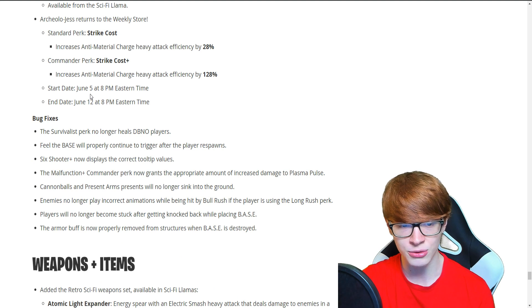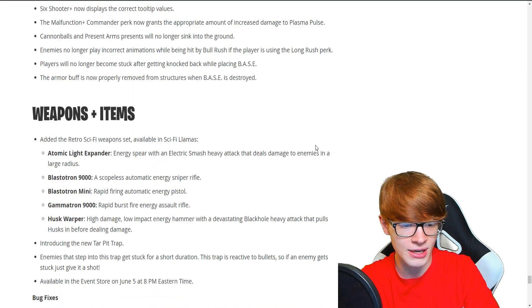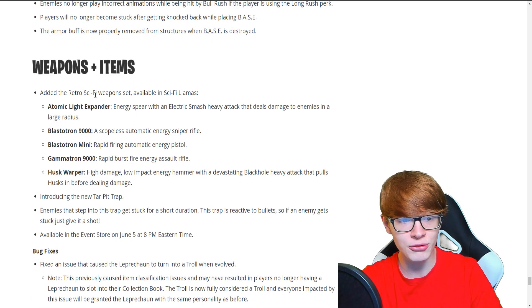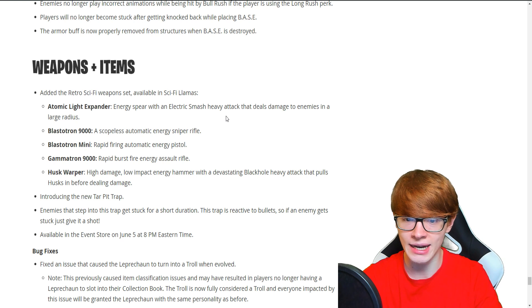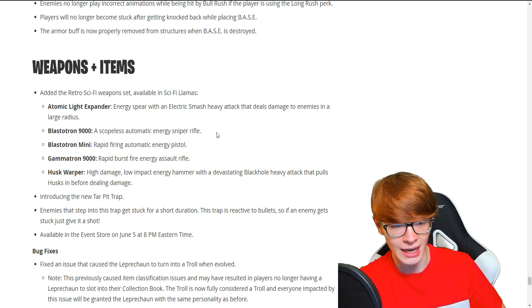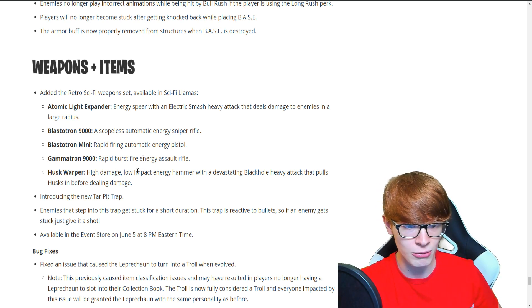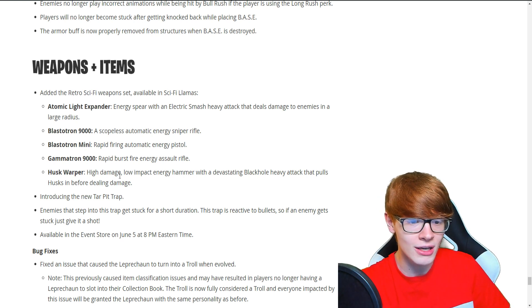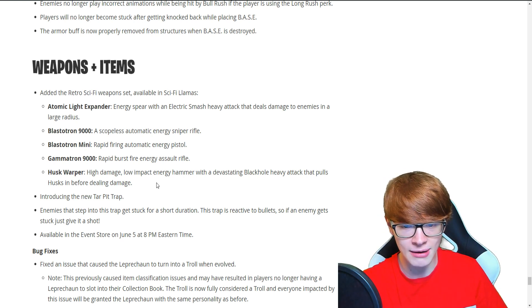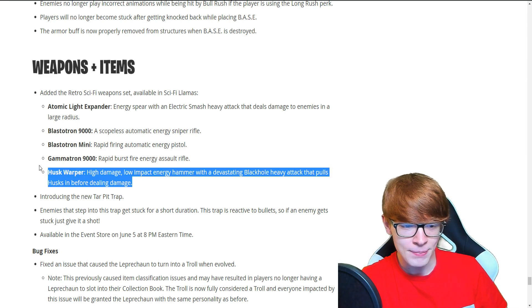We got some hero bug fixes — if you guys want to read those quickly. They added the Retro Sci-Fi Weapon Set to the Sci-Fi Llamas: the Atomic Light Expander — an Energy Spear with an electric smash attack that deals damage to enemies in a large radius; the Blastotron 9000, a scoped automatic energy sniper rifle; the Blastotron Mini, a rapid firing automatic energy pistol; the Gammatron 9000, a rapid burst fire energy assault rifle — that sounds very cool; and the Husk Warper, a high damage, low impact energy hammer with a devastating black hole attack that pulls husks in. Oh my god, that sounds really cool.